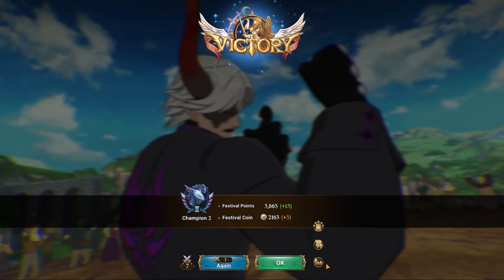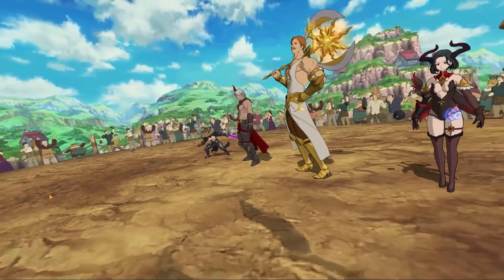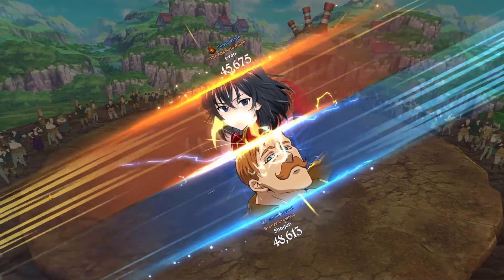We got Red Escanor as the MVP. Don't sleep on him — remember, unless they cleanse his buffs he's pretty much unkillable the first three times. That's why Red Escanor is so good on this team — don't forget that.